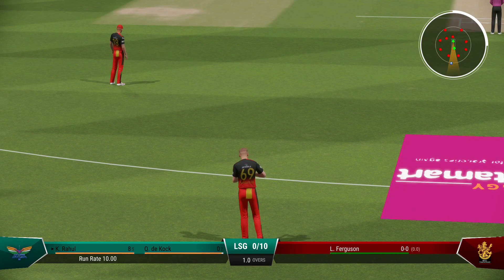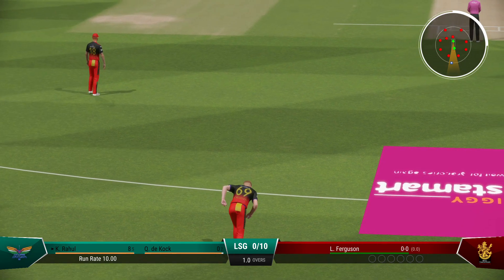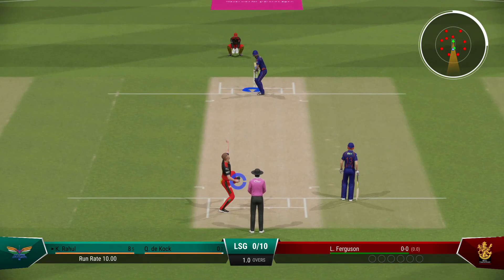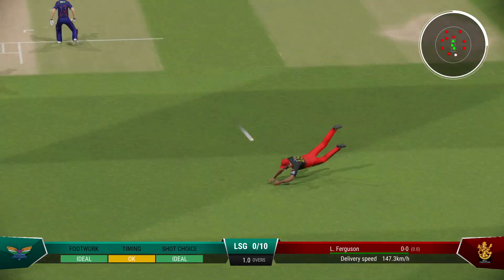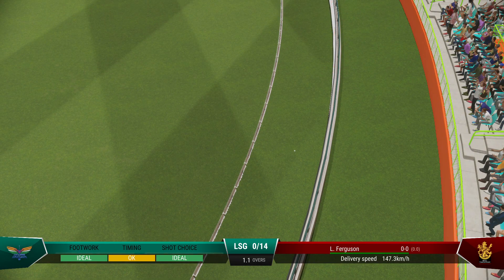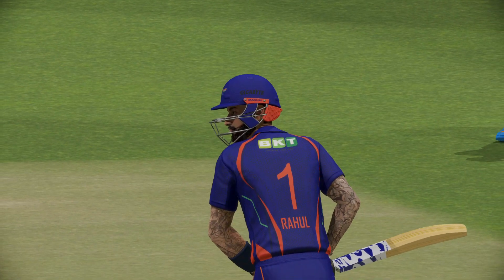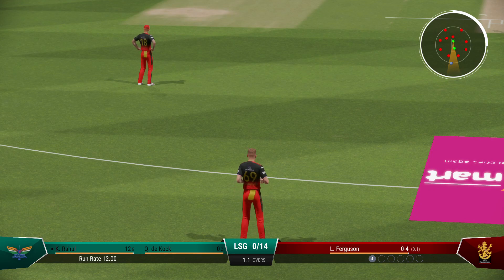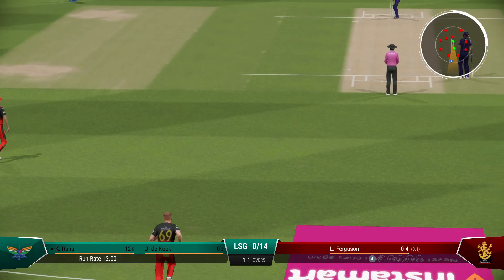The right arm pace bowler is coming into the attack from the north end. Effortless — a gift really, floated it up there and dealt with. I'd like to see them aim for the top of off now. As a bowler, you've got to make them play on your terms.